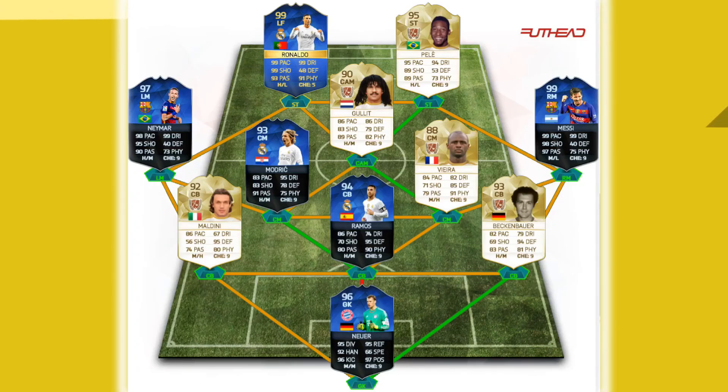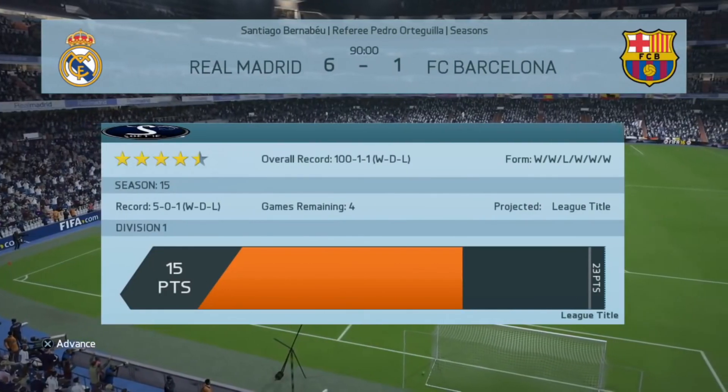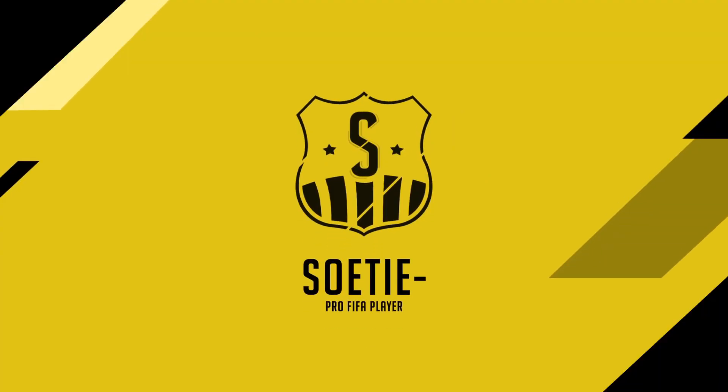Let's go. Link is in the description for cheap and safe coins, and if you want to play against me and get a gameplay analysis for personal FIFA lessons, link is also in description. So how does chemistry for substitutes count?